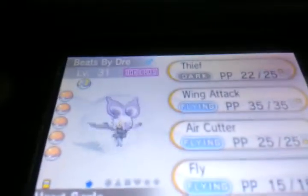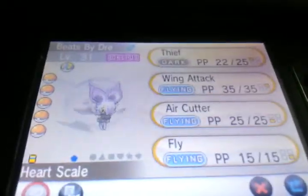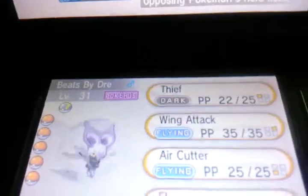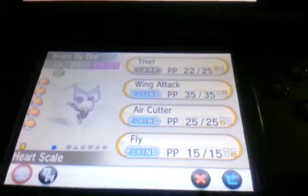So what you're gonna need is a Noibat. You have to give it the move Thief, and Fly — well, you don't have to give it Fly. I just put Fly on there because it's easier to get around to this place.